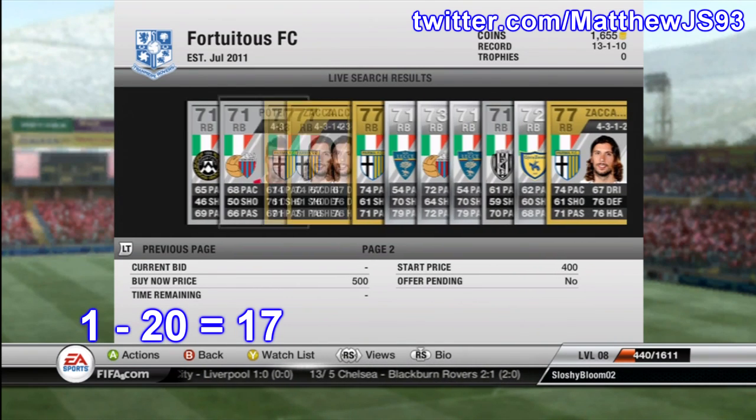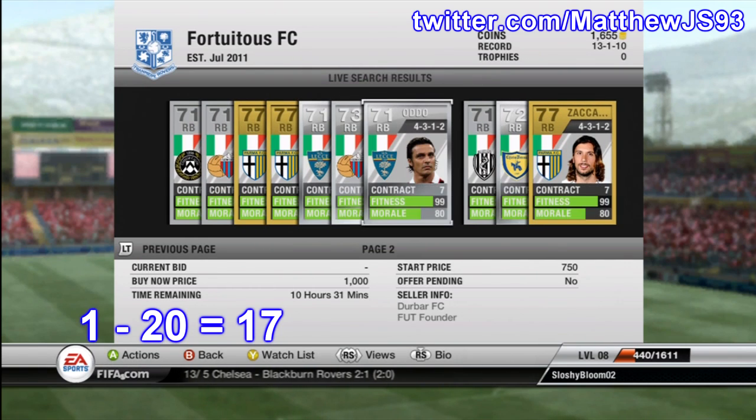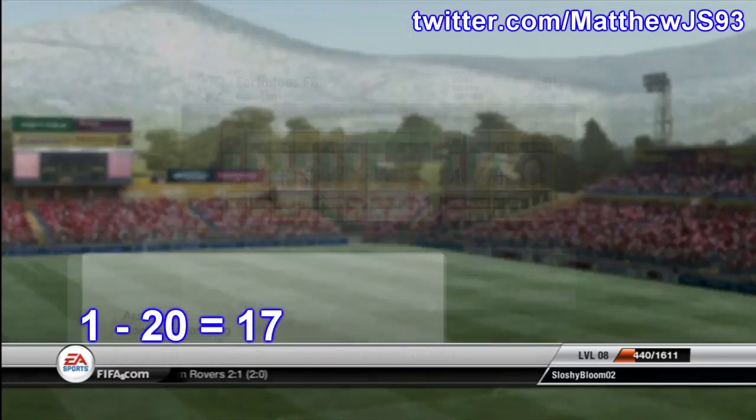This time it's between 1 and 20, and we do get the 17th right back, which is Oddo. He has some pretty beastly free kicks on him — he's not the quickest, but hey-ho.